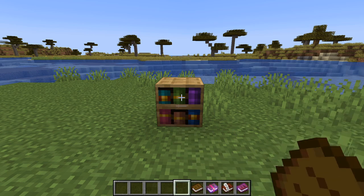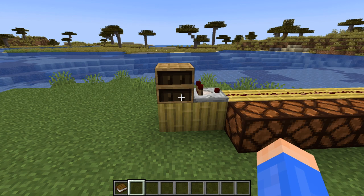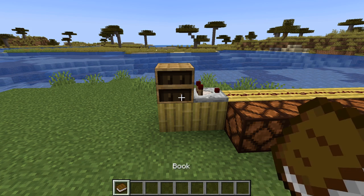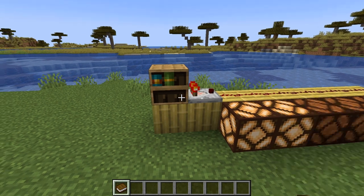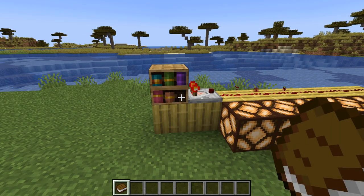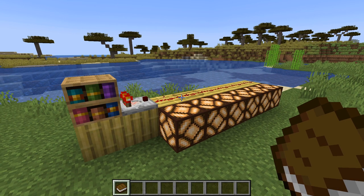Once it's full, you can pull out the last book, which will always be the last book you inserted. Because the chiseled bookshelf can store items, that makes it a redstone component, but not a very good one. Each time I put in an item, it looks like it's detecting how full the chiseled bookshelf is, but that's not what it's doing at all.